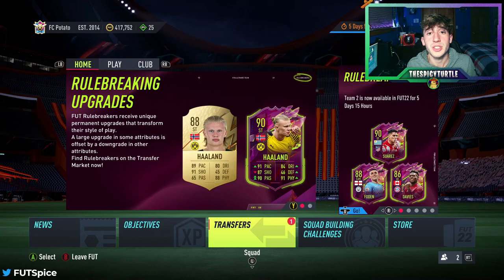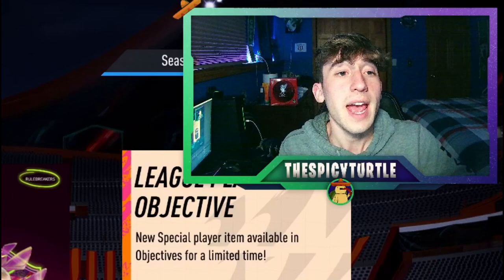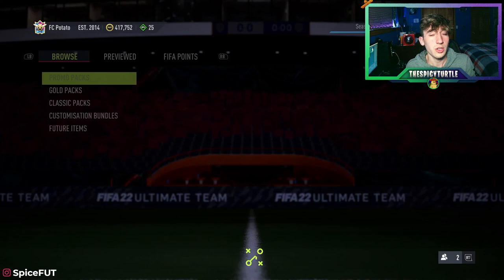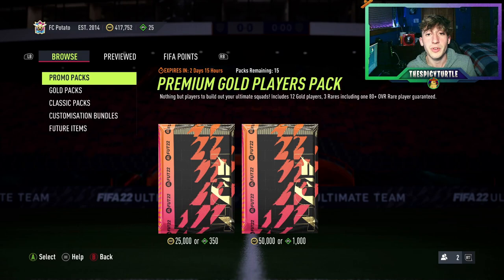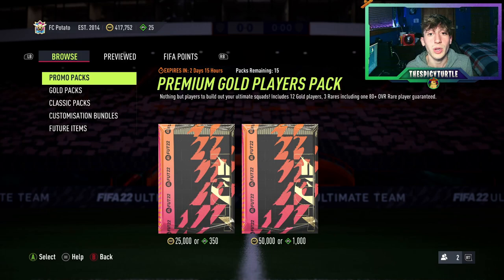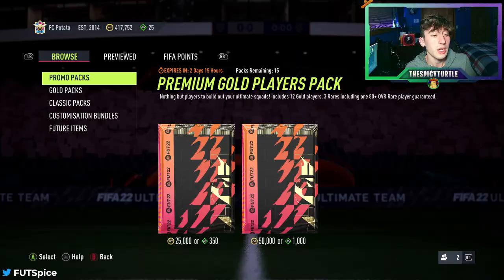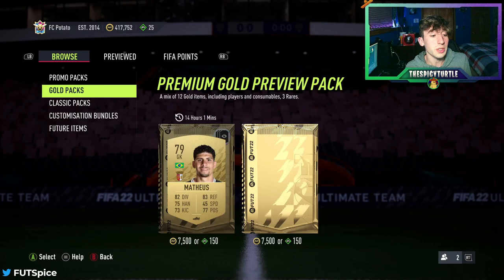I'm going to be covering three different budgets in today's trading method video. The first one being a low budget, the second one being a medium budget, and the third one being a higher budget one as well. Starting off with the low budget one, we're going with something a majority of you probably already know. This budget works very well for zero to 20k — it's a great way to build up your coins fast without requiring any trading knowledge at all. And that is going to be the bronze pack method.